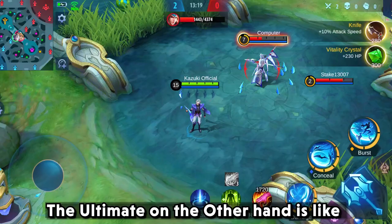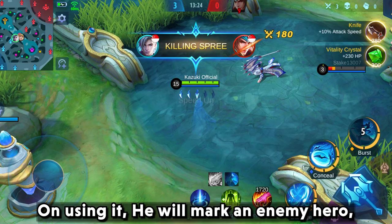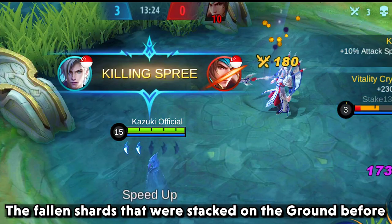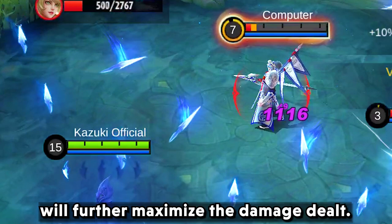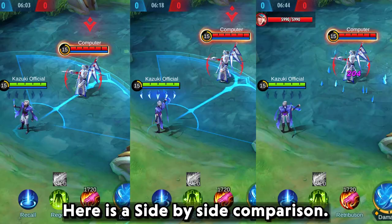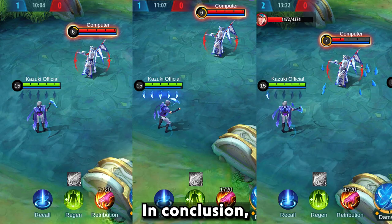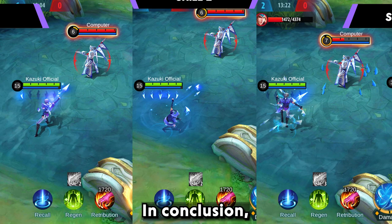The ultimate is like Gusion's second ability. On using it, he will mark an enemy hero and throw all the shards towards it. The shards that fell on the ground before will further maximize the damage dealt. This ability will deal maximum damage if the remaining HP of the target is below 30%. Here is a side by side comparison. In conclusion, just remember his abilities are mostly used to activate and stack up his passive skills.